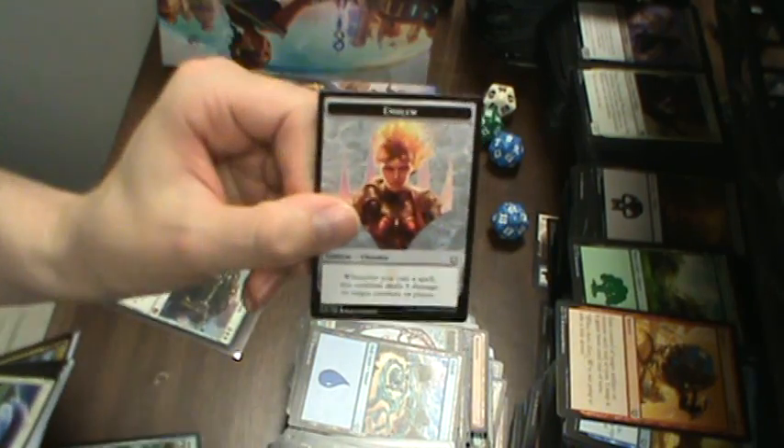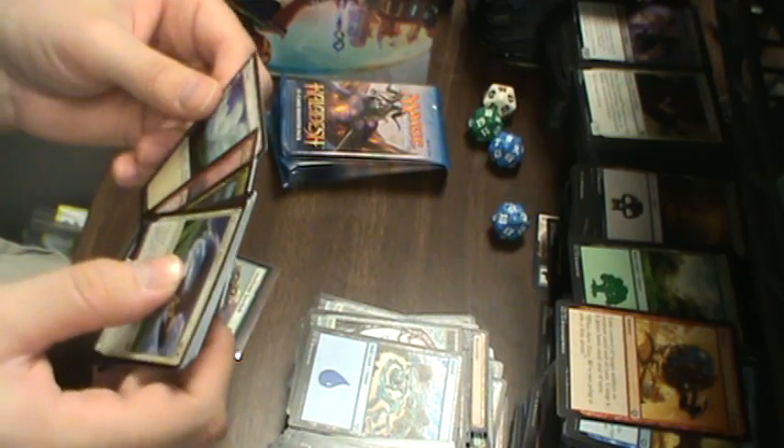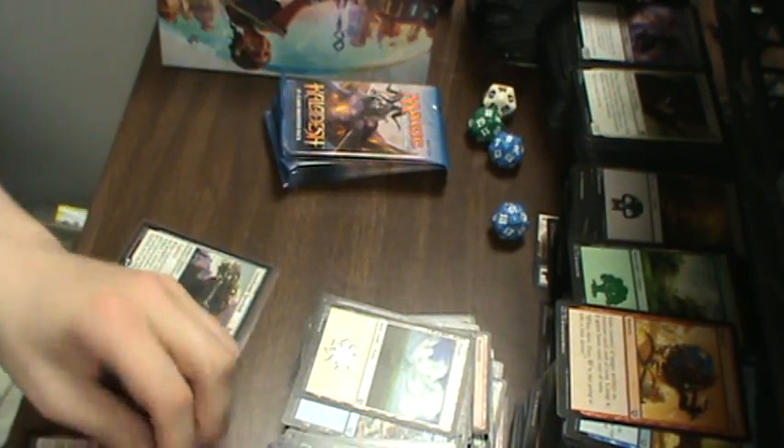Next up we've got the emblem for Chandra — very nice. Totally goes in the rare pile; I don't care what symbol they print on it. And we've got Nalaars — Chandra's mom.